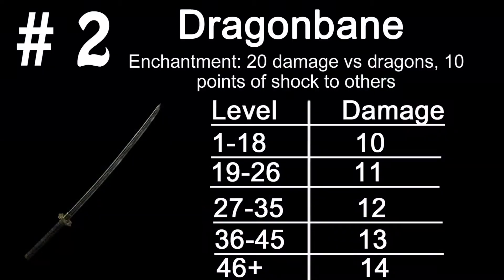Number 2 is Dragonbane. Dragonbane is a sword you get during the main questline. Pretty much after you go to Sky Haven Temple, there's going to be a little room off to the left right when you walk up the stairs — that is where Dragonbane will be. It is a katana-looking weapon. It looks really cool. I think this sword type has the best aesthetic look of any other sword, and I really like it.